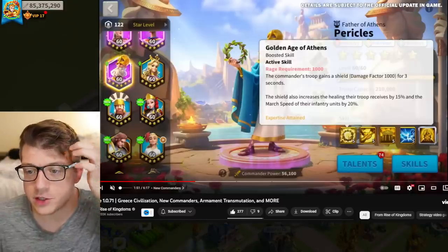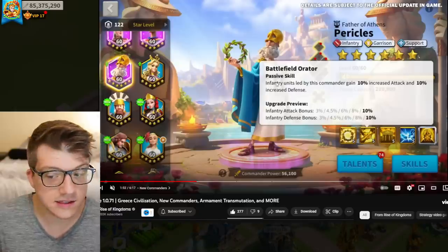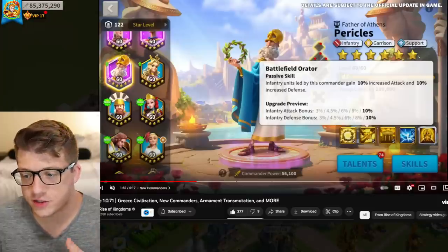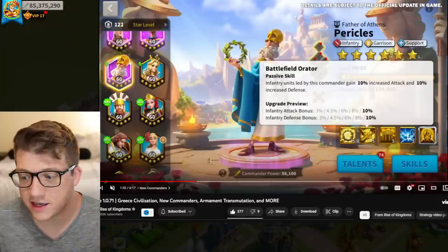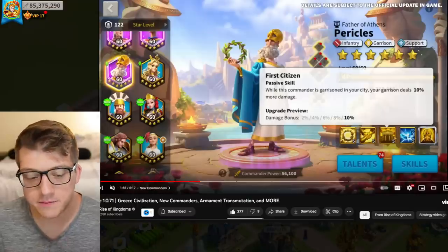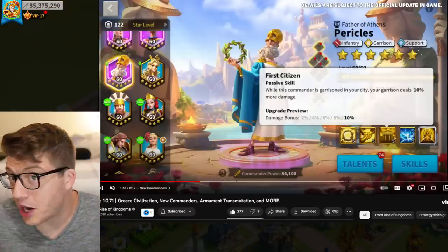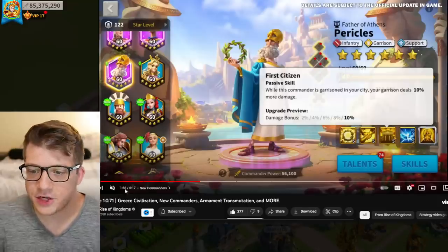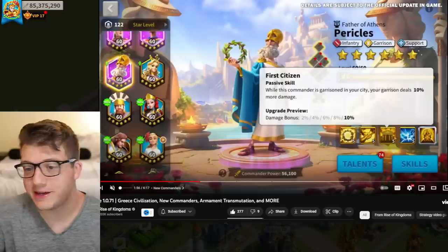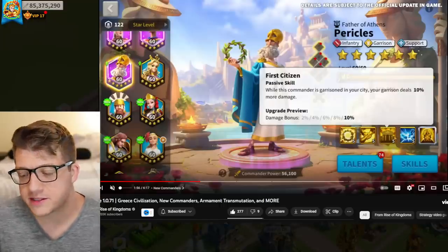This active skill is going to be very useful for PvE content, especially for free-to-play players who don't have a ton of tanky units like Martel. The second skill gives infantry units 10% attack and 10% defense — very generic flat bonus stats. The third skill says while this commander is garrisoned in your city, you deal 10% bonus damage. That's nice for something like Shadow Legion, but you really shouldn't be garrisoning your city with an epic commander outside of very early game.